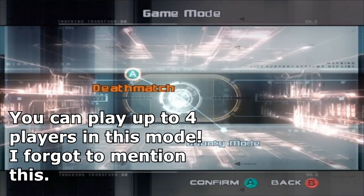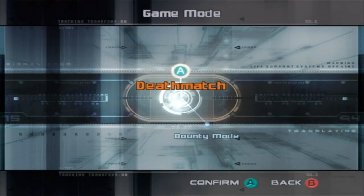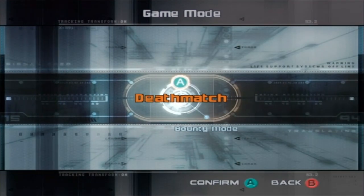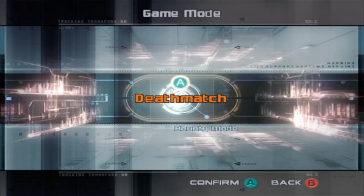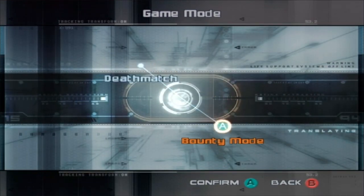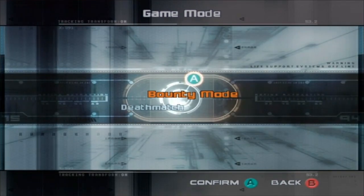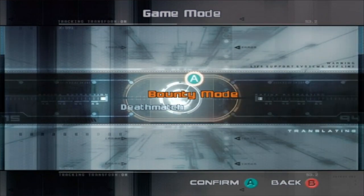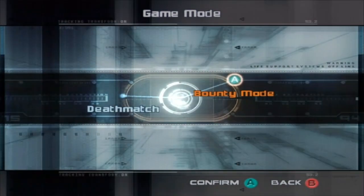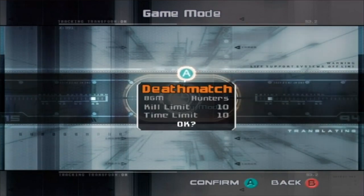There are two different modes and we're going to be looking at each one. Deathmatch is straight up — kill the other guy. Whoever has the most kills at the end of the game wins. The other one is Bounty Mode, which essentially means you have to collect coins. Whoever has the most coins at the end of the time limit wins. Let's do Deathmatch first.